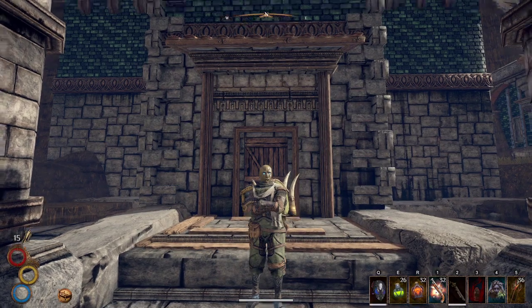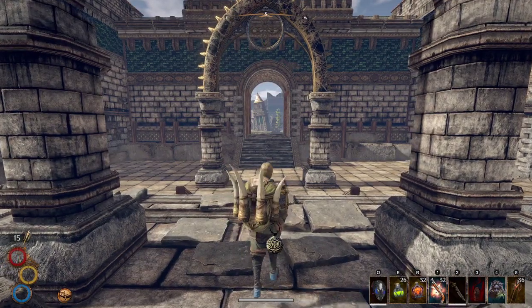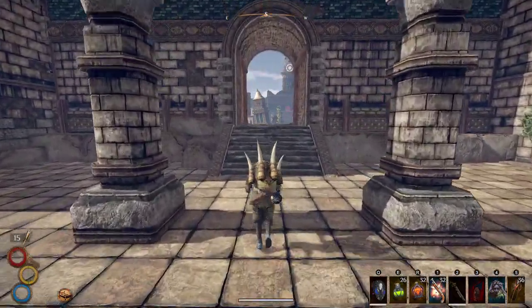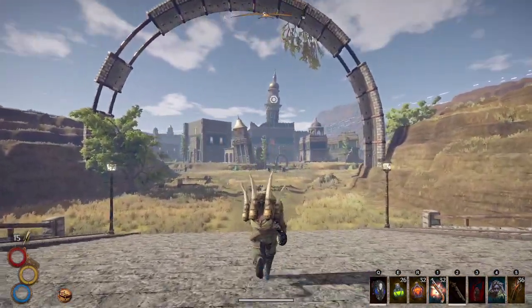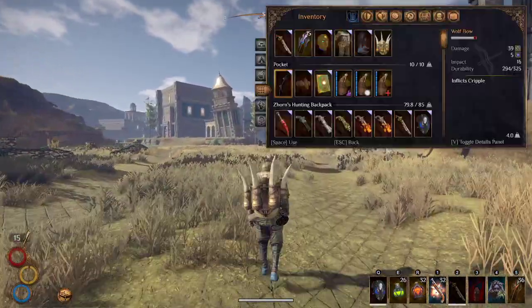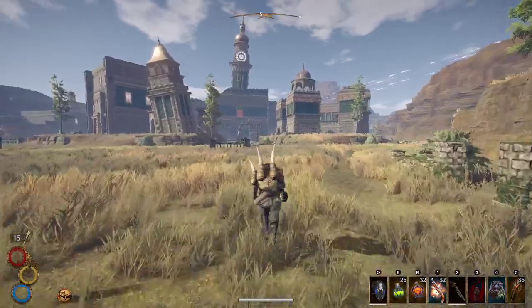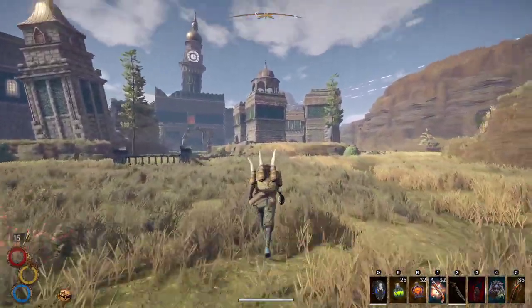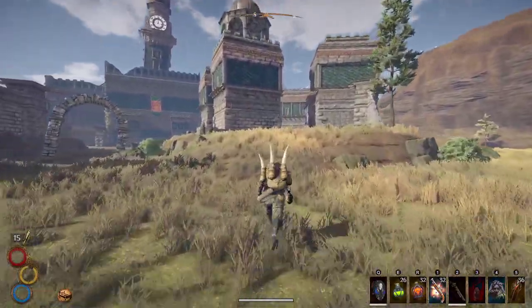Here we are outside the main gates. We are going to head straight forward. You can see the clock tower directly ahead. As we head towards it we're gonna cut a little to the right towards this little grouping of buildings up the hill.